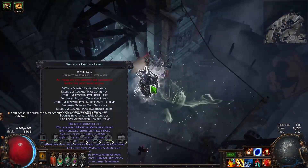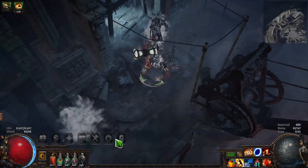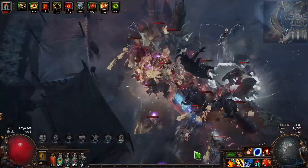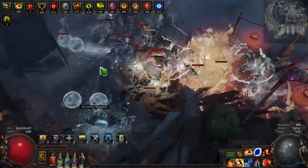With the last points, I took some 6% life nodes and I went over to Juggernaut. If I reached level 99, this would let me get even more crit reduction, and as is, it's a great amount of armor. So that is my final build update to my Strength Stacking, Accuracy Stacking, Pure Chaos Damage Juggernaut.